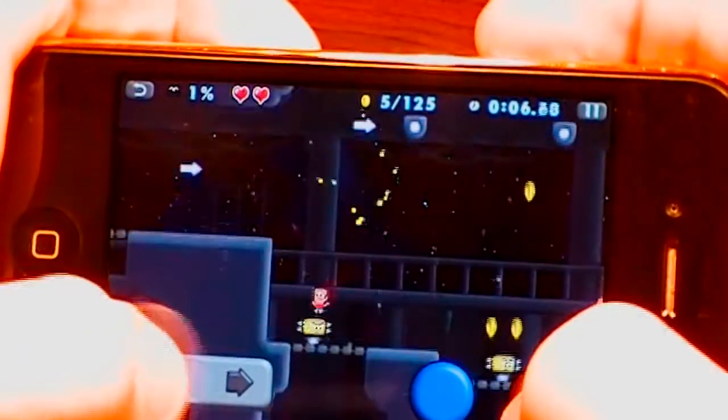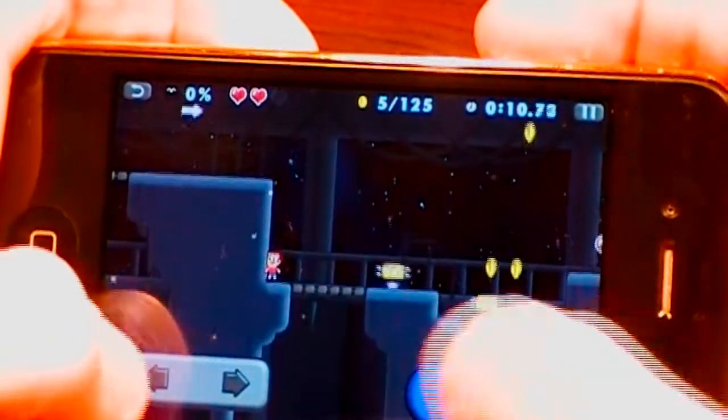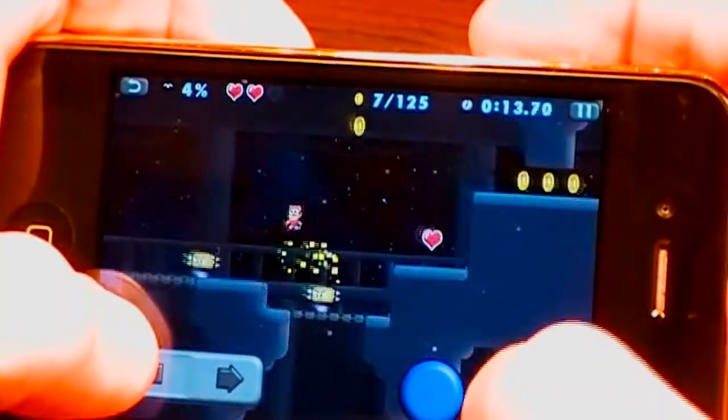You have 3 lives, so you have to keep track of that. But you can see up there you can actually hang on to those things. This blue button will actually slide you.